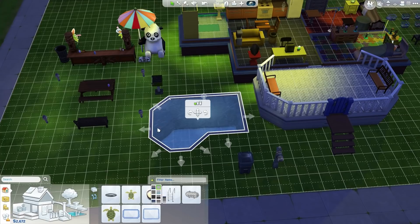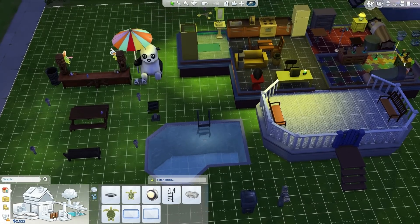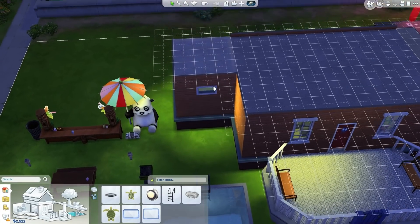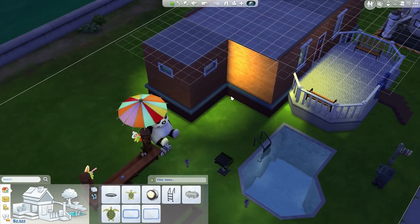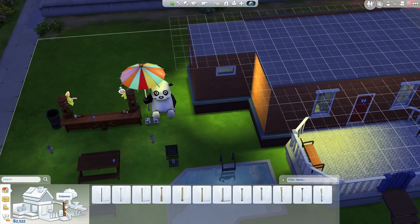I seem to have lost my stairs, so we need to go and plonk these back in. I'm not sure which ones it was, but these will do. Let's have the stairs coming out here. And there doesn't seem to be an option for a diving board, which is a little bit disappointing, but I guess they can go and jump in from the side anyway. That was a big chunk of money. But I also had an idea of kind of building like a bit of a balcony area here. Should we see if I can do that and not make it look like an absolute mess? Let's give it a go.